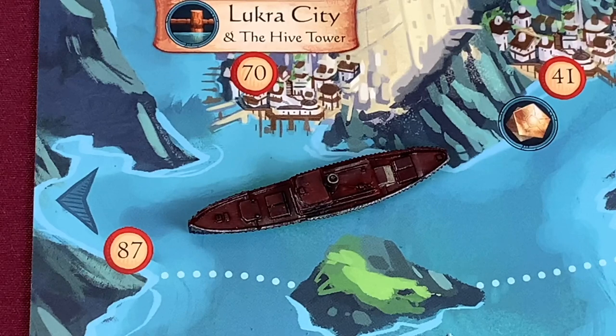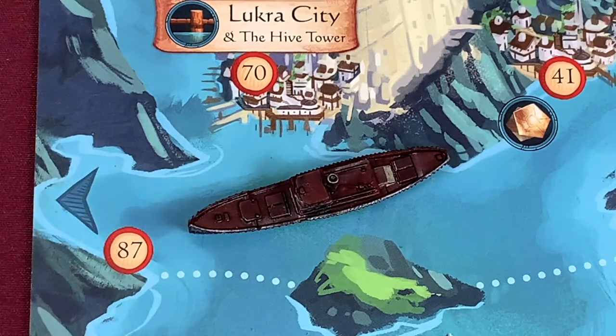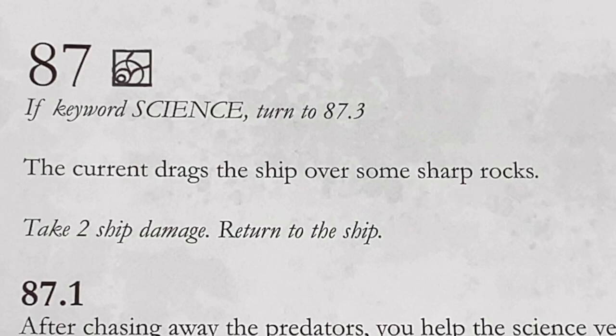We can buy the diving suit for five coins - a super no-brainer. When Colin and I played this originally, there were things that required the diving suit and we had no idea where to get it. So now that I know, this is awesome. We totally pay our five coins and put our diving suit token with the rest of our stuff.